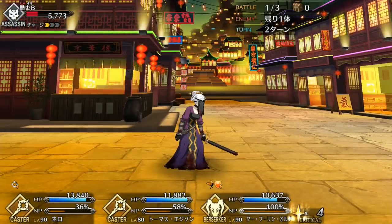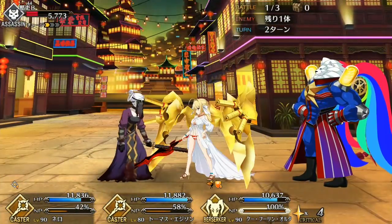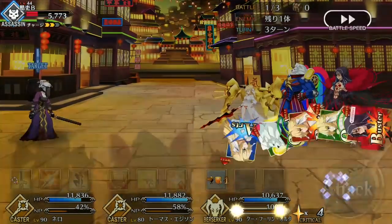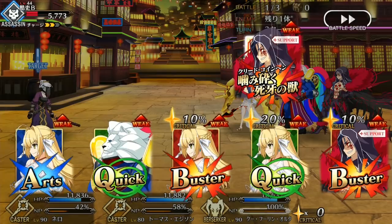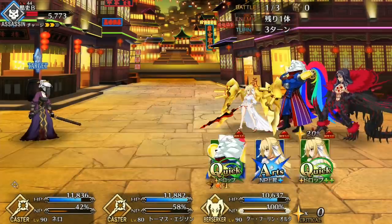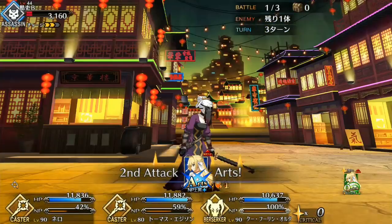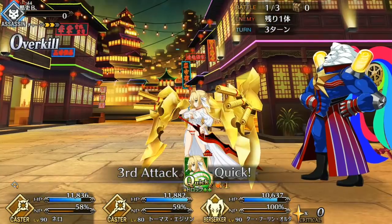He works great alongside Waver, Jean, Hans, Martha, Ku, Mosh, Marie, and Tamamo. Tamamo in particular is a strong pick since she can lower his long cooldowns, enable him to spam his Noble Phantasm, and stack the attack debuff and Noble Phantasm seal, and she can also complement his star generating.